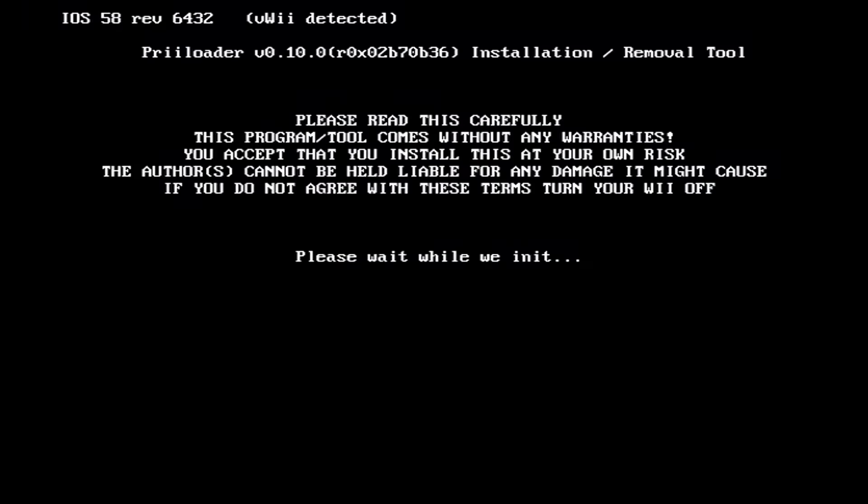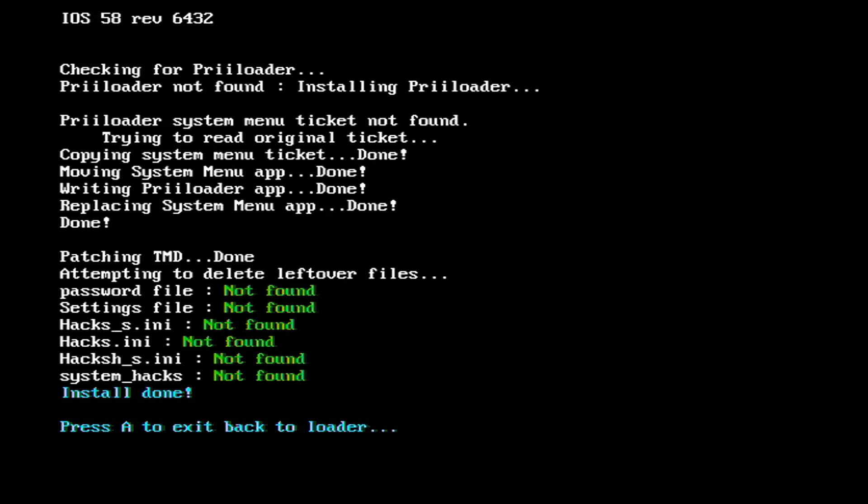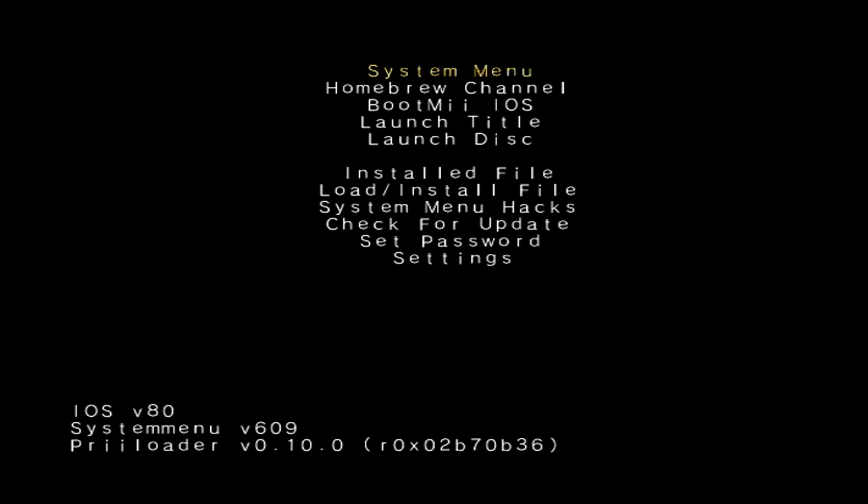It says that there's a virtual Wii detected — that's cool. Press A to install. All right, that was pretty straightforward. Let's exit back to the system menu. Oh cool, we got preloader on a virtual Wii! That's crazy. Still crazy to see this because people just always said that this would never happen.